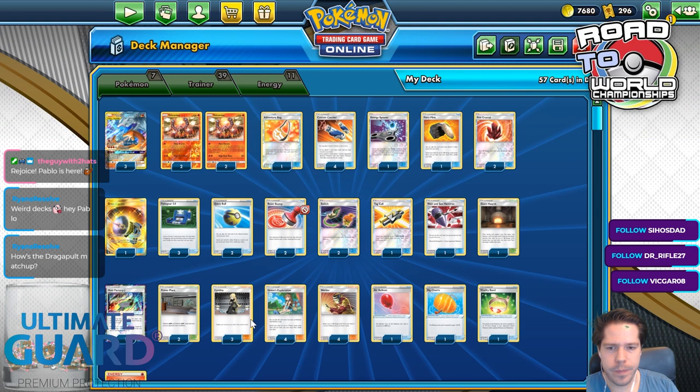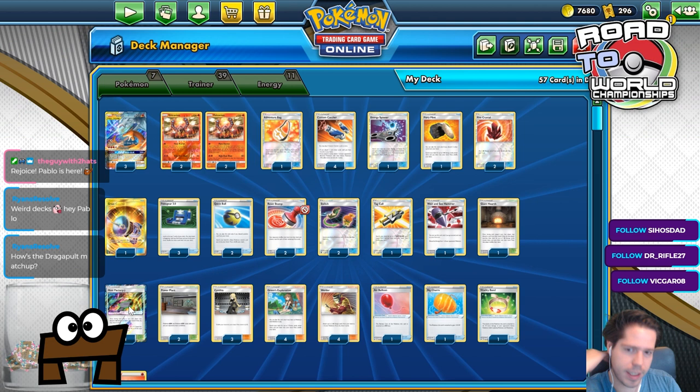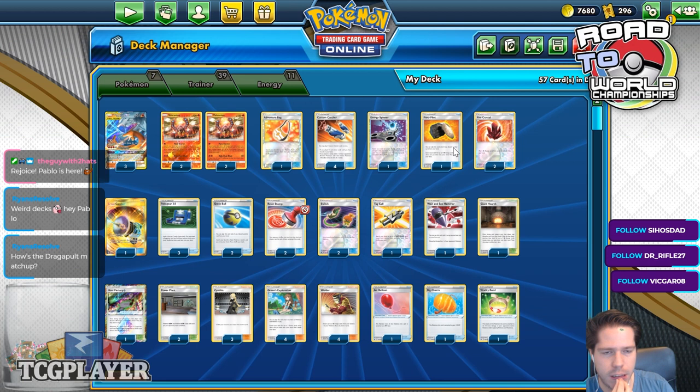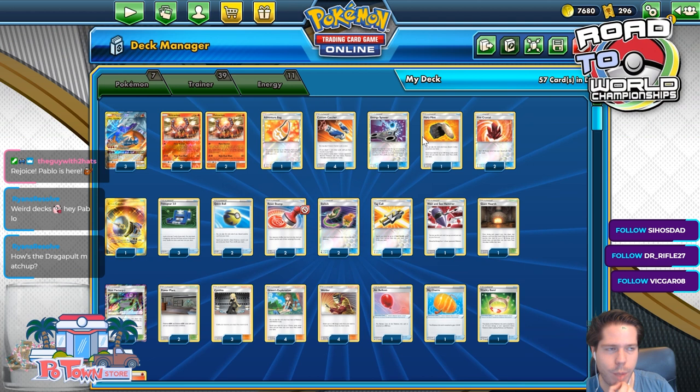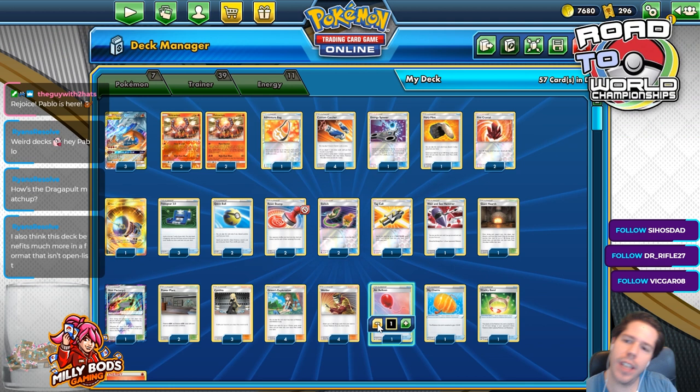I do want to modify consistency, honestly. I'm not sure Giant Heart is worth it when I have the Power Plants. Stamp plus Power Plants is also really good against Baby Blacephalon, right? Stamp plus Power Plants is also really good. I cannot feel either the Giant Heart or the Fire Flint. But I like having double access to Energy Surge. How much Chaotic Swell is being played? Not a lot.